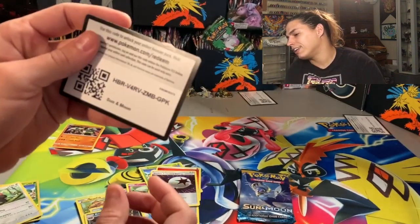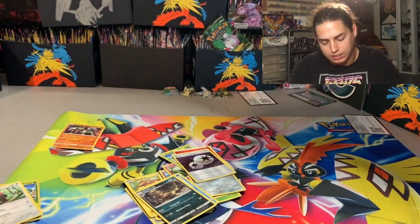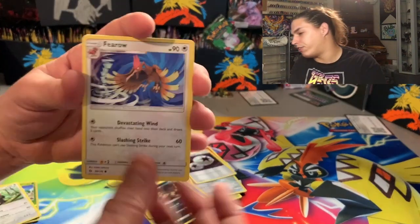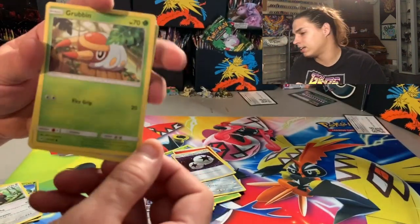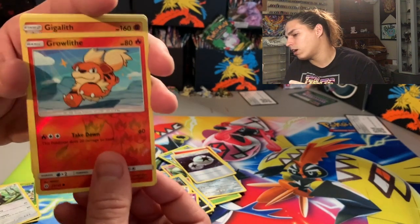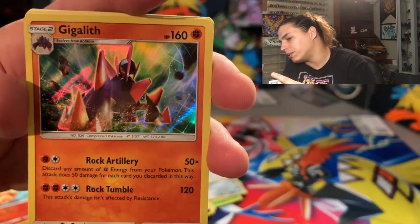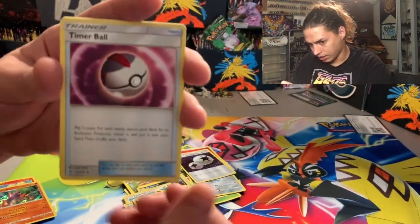Get your code card — blam. Starting off with a Fearow, dope artwork. Golbat, Spearow, Lurantis, Grimer, Rowlet. Reverse holo Rowlet, what's up. Gigalith holo rare, but nothing special — we ain't getting nothing out of these pin collections.